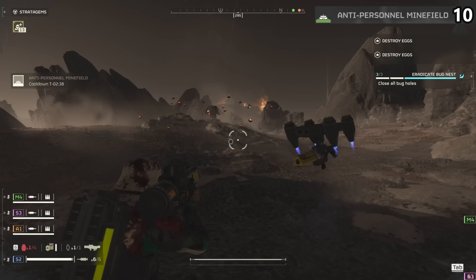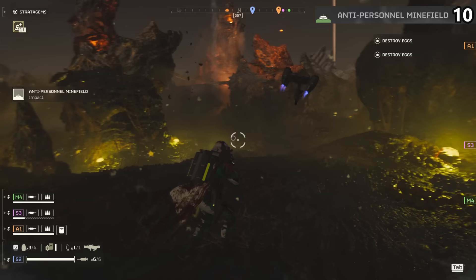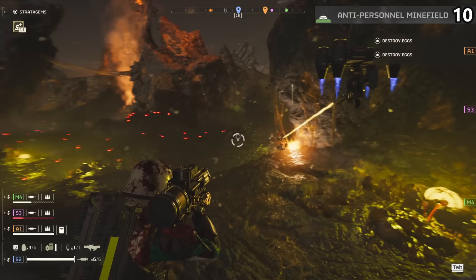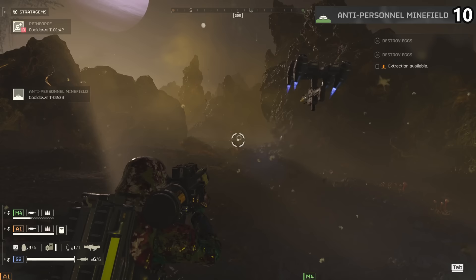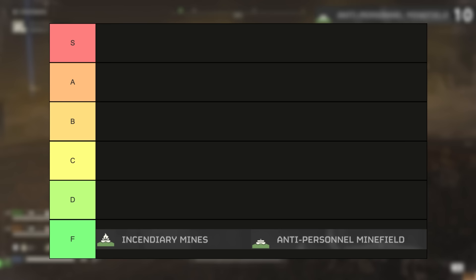All the negatives still stay in place though. These always land far closer than you think they're going to, making them a high liability, and they don't do enough at all. Both items just don't make sense. If you have a stratagem that is half as effective as a turret, it should have much lower cooldown. Best way to use these is to chuck them behind you constantly so they cover your backside, till a charger runs through them taking no damage whatsoever. F tier.